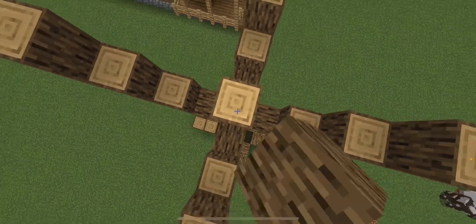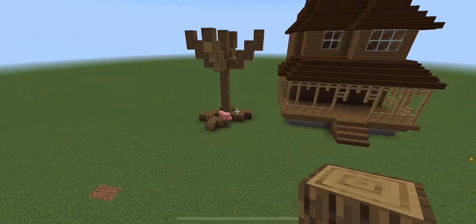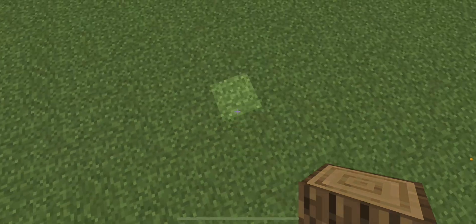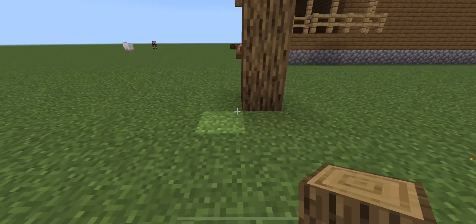We got the last finishing touch — and boom, you can see the tree trunk arm from the house. Now you want to make another tree beside the house like we did over there.